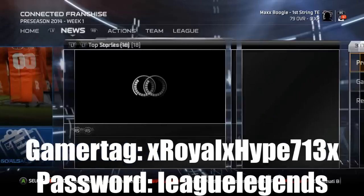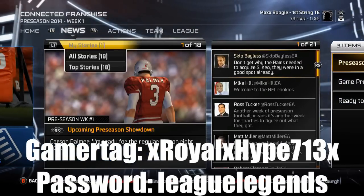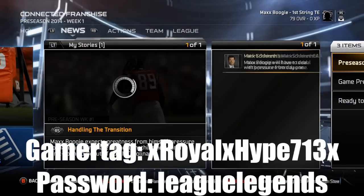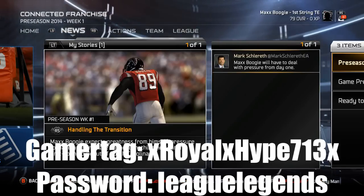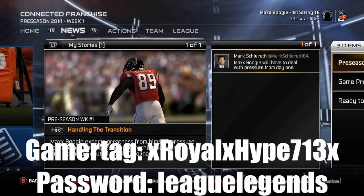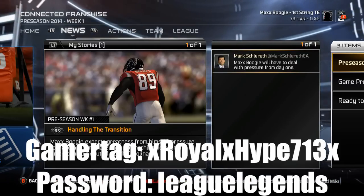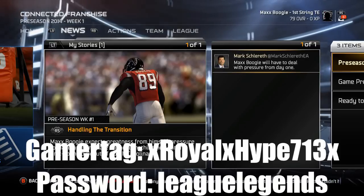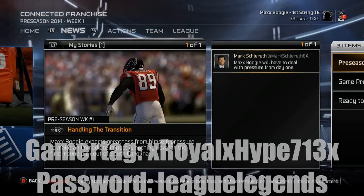That's how I ended up picking the tight end position. I'm going to have the league name in the description — the guy who made it is the Athletic Gamer, check out his YouTube channel. I'll put his gamertag, his YouTube channel, and the league password in the description. The league starts January first. Always remember, in the streets we trust — I'm out.